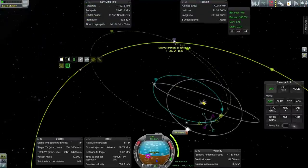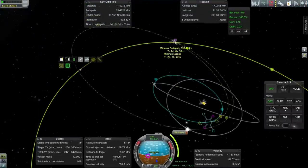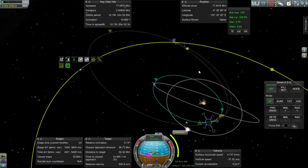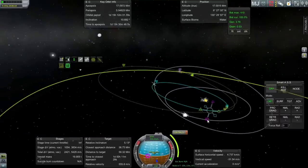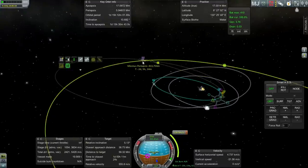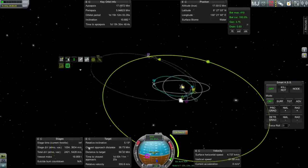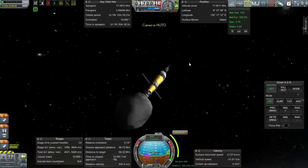That maneuver only costs 128.5 meters per second, and we've got plenty more than that. We've got a Minmus periapsis — maybe we can make it a little tighter. We don't really see a need to correct inclination since we can do that around Minmus without any trouble. So yeah, we'll just transfer this little asteroid over to Minmus.